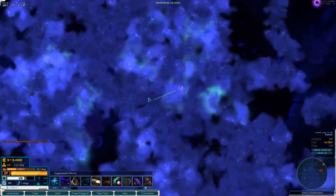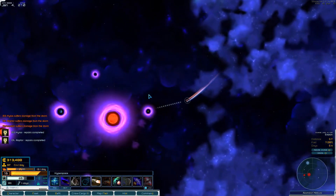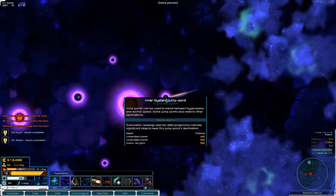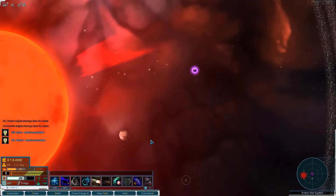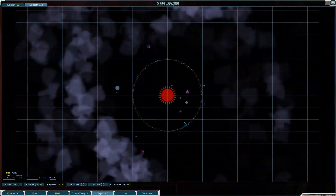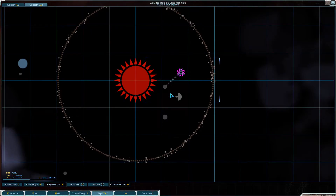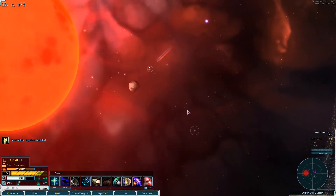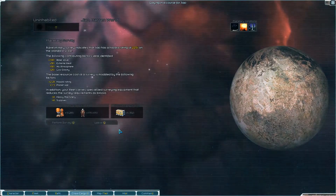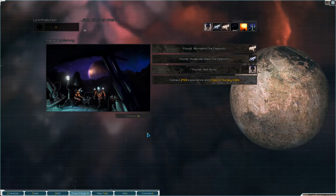We're gonna get a little bit of damage from those storms but not much we can do about that. This looks like it's going to have quite a few planets - and there's a comm relay off the get-go. Barren - this looks interesting, an ice planet. Ice planet is probably our best bet. We're not gonna mess with the comm relay because this could be a potential colony for us - ore, moderate rare ore, vast ruins, nice. That's pretty good.